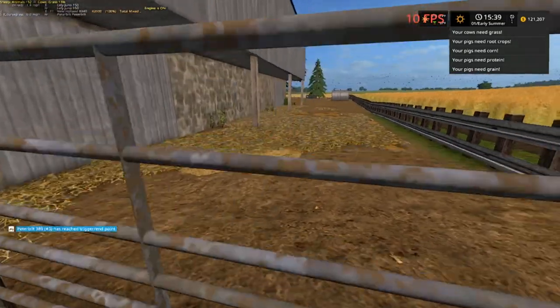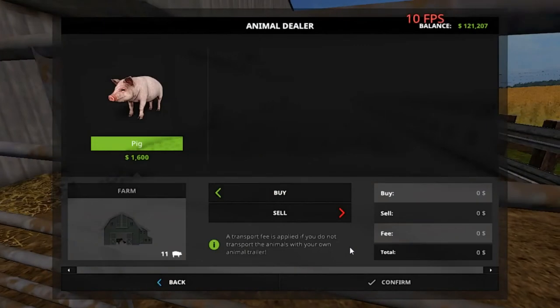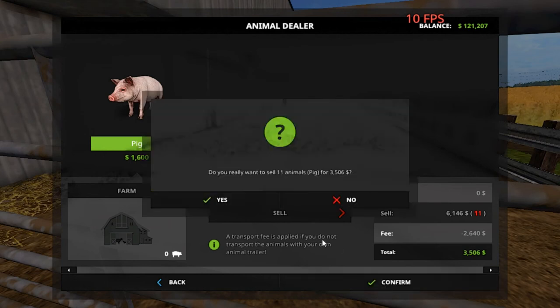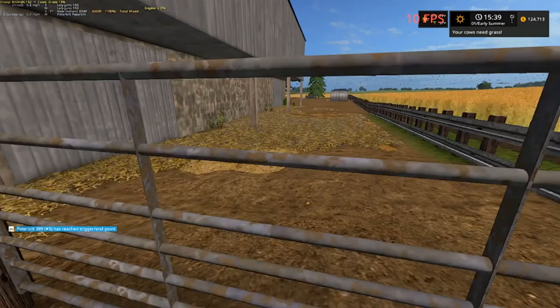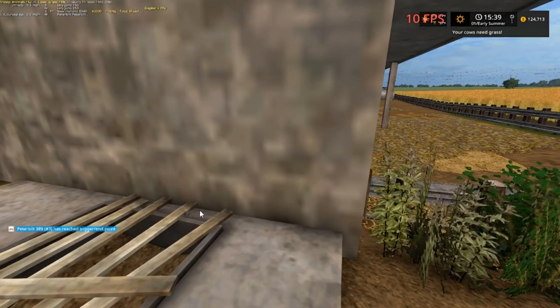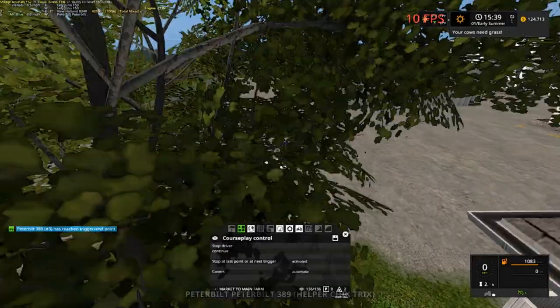We're going to sell the pigs out — we probably need the money anyway. We're going to get three thousand five hundred and six dollars. We probably could get five thousand if we sold them ourselves but we're in a hurry. We gotta come down here and get the manure and stuff out of here.